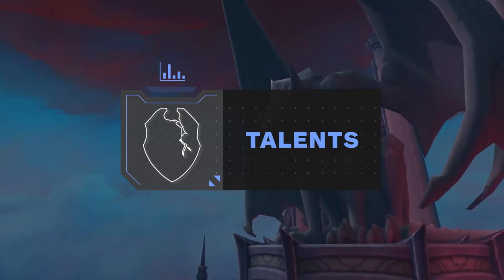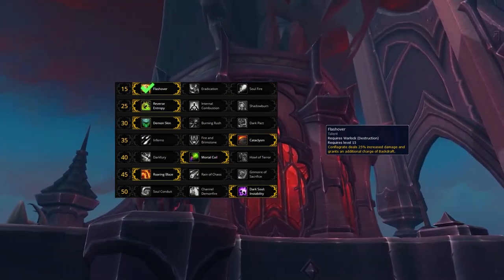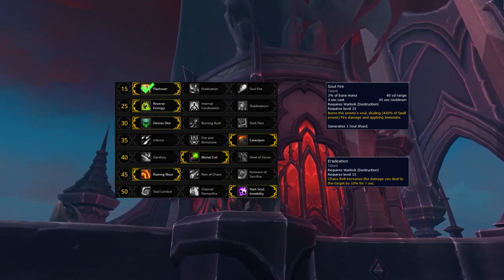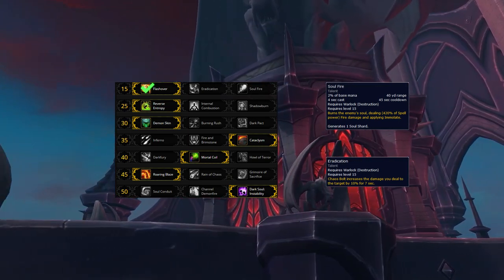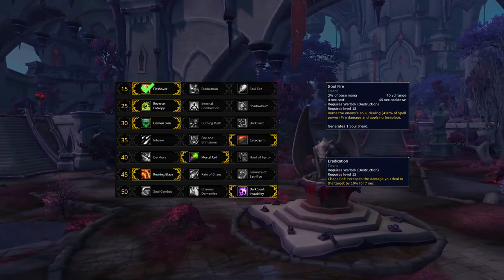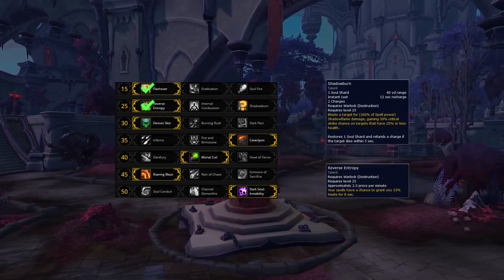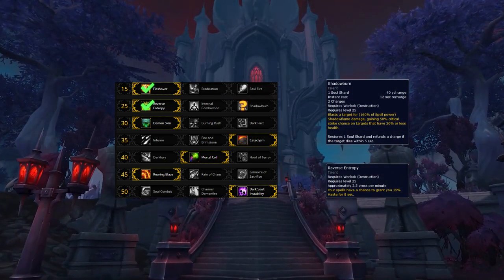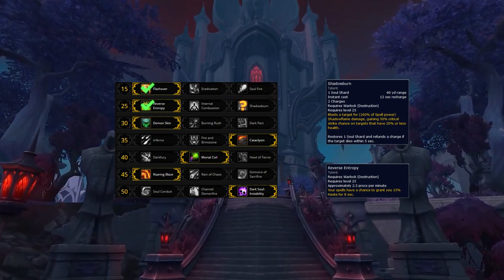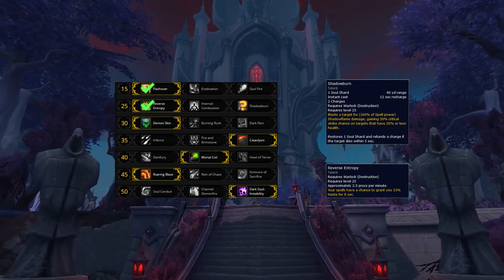Let us go over which talents you should be running in PvP. Starting off with the first row, you'll always be choosing Flashover. This entire tier includes no situational or utility talents, just damage. Since Flashover gives you more instant cast damage and more reliable Chaos Bolt casts through Backdraft procs, it's by far the best option. In the second tier, choose between Reverse Entropy or Shadowburn. You'll generally want to be running Reverse Entropy. However, whenever you think you're going to have difficulties getting casts off, Shadowburn becomes an obvious favorite.